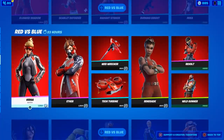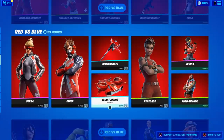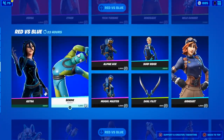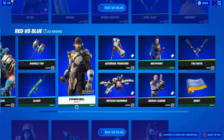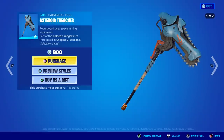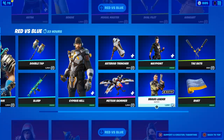We got Versa and Ether — super rare skins. Revolt is back. The Webwrecker and the Tech Turbine look pretty sweet. The blue one's not here — that was a PlayStation exclusive. Down here we've got the Rare Air, Heart, Mogul Master, Alpine Ace, and Bendy making a return. Big Chuggis, Cypress — I thought he was a starter pack, someone correct me if I'm wrong. The Bravo Leader — his back bling is reactive.